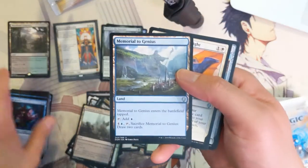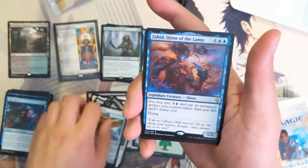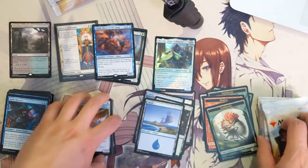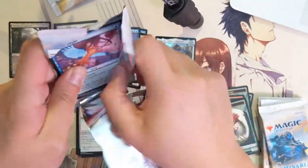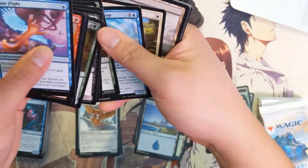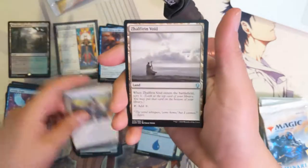Another Memorial of Genius, Board the Weatherlight, Aura's Familiar, and then a Jin of the Lamp. Was there ever a good Dijin? I'm not aware of one — if there was, let me know. I feel like whenever I see that word, I'm not even sure if I'm pronouncing it right — I just associate it with a terrible card.